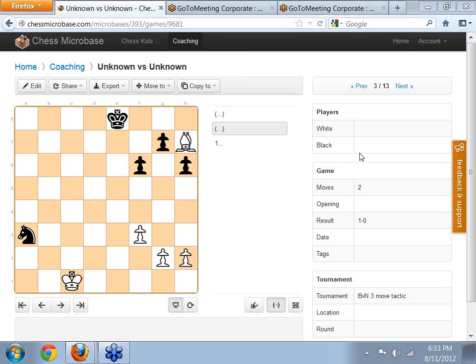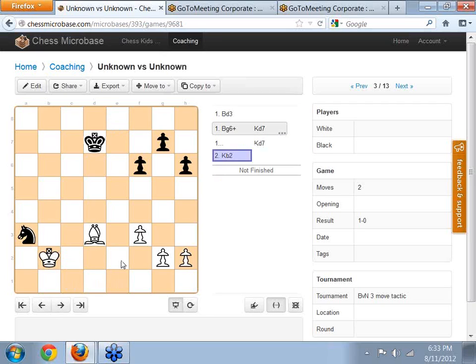Heath, what about you? Heath Gooch, can you tell me the answer? Bishop D3. Bishop D3 is a fantastic move — well done. And what you'll notice is that Bishop G6 actually fails to win the game; it's a check for the sake of playing a check. The King moves to D7 and all of a sudden it's too late to play Bishop to D3 because now the King comes to C6, and when the King attacks the knight, D5 is now protected by the King. So Bishop to D3 — just remember that a bishop three squares away from a knight on the edge of the board means that knight has no square it can move to. We trap the knight on the edge of the board and then the next move is simply King to B2, and then the knight will be captured.